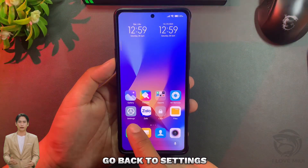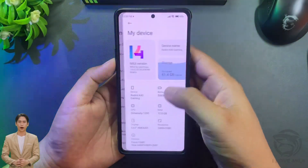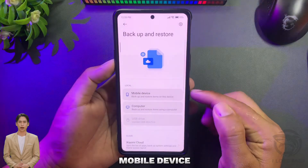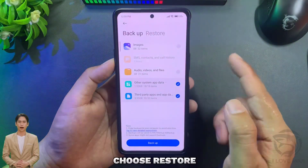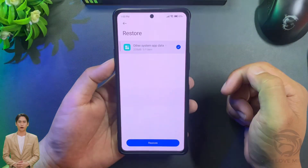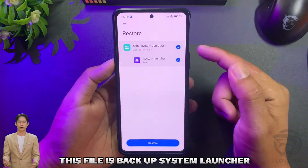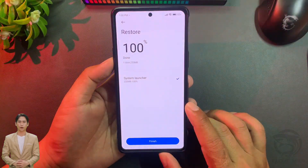Go back to Settings, then My Device, then Backup and Restore, then Mobile Device. Choose Restore. Select the file backup — this file is the Backup System Launcher. Tap Restore and wait for it to finish.